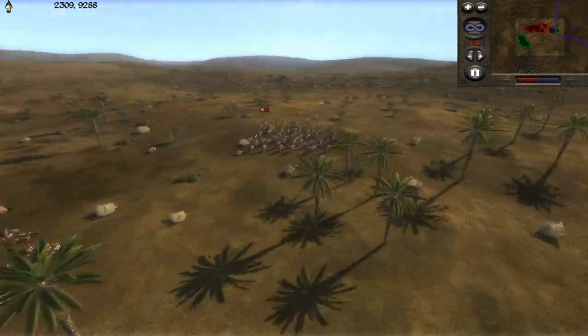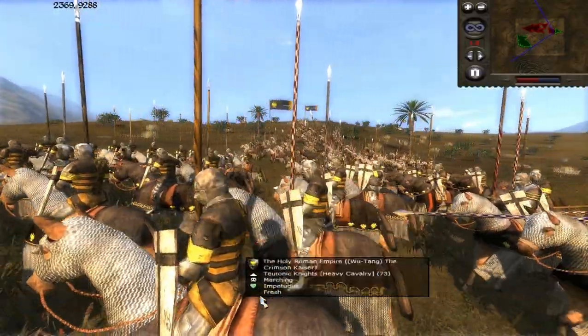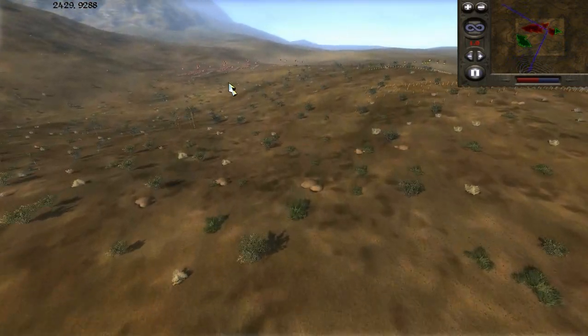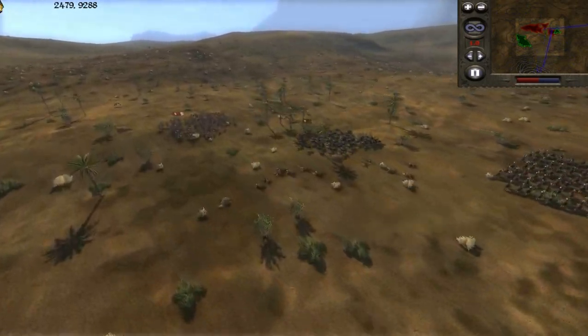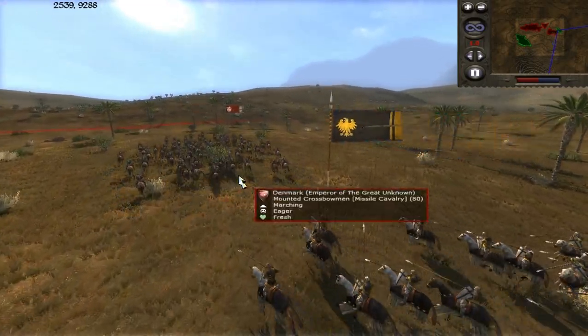Over here I have some mountain crossbowmen harassing his flank. His formation is so wide that I can really concentrate on one area while he has troops kind of scattered about. I'm going to use this against him, especially with the Teutonic Knights just chasing after my mountain crossbowmen.